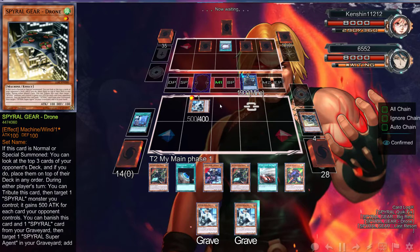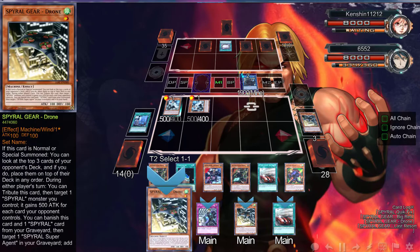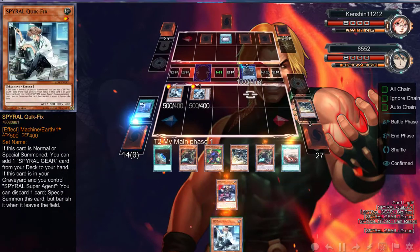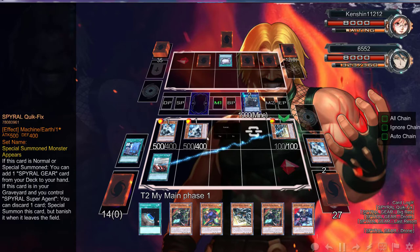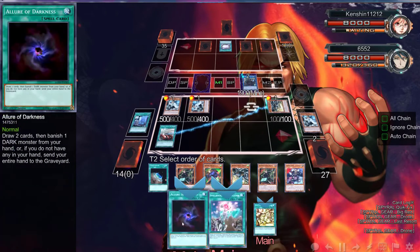I'm going to special summon this Quick Fix in attack mode so I can understand which one is which. Sleeper is going to take care of everything. I don't feel like this deck is better than Zoo, but I will tell you it is much more powerful than Zoo. We can just keep grabbing Drone here because we already have Drone in the graveyard - we could grab another one since we have so many cards in hand. We're going to start off with Big Red because we definitely want to get the Drone back to see the top three cards of his deck. Hopefully he doesn't have something like Magician's Navigation.